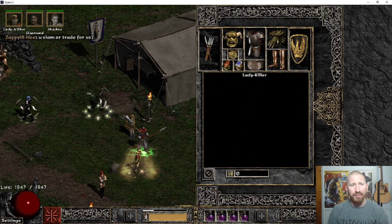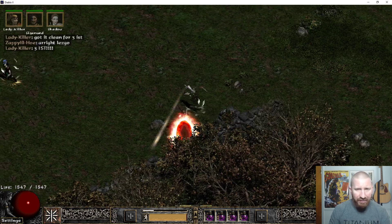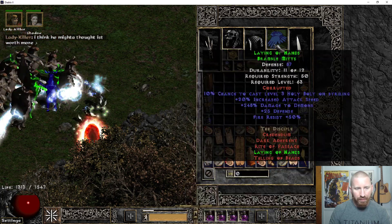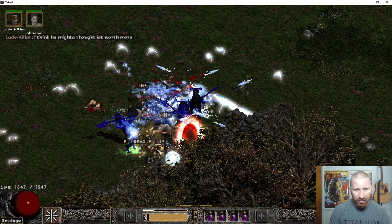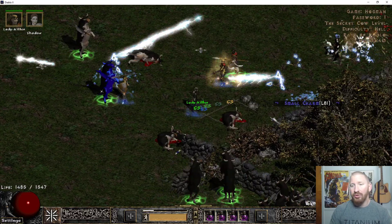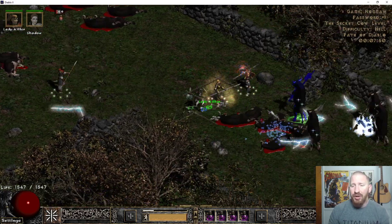Nice run-walk on those. And this absolute toad 40-something Storm Shield. Got it clean for 3 Ist. So we slammed that. Crazy good deal for a Storm Shield in hardcore. Storm Shield is very desirable in hardcore, so keep that in mind. It's a bit more valuable in hardcore than in softcore, obviously, for the damage reduction — you know what I'm saying? It's great for survival.